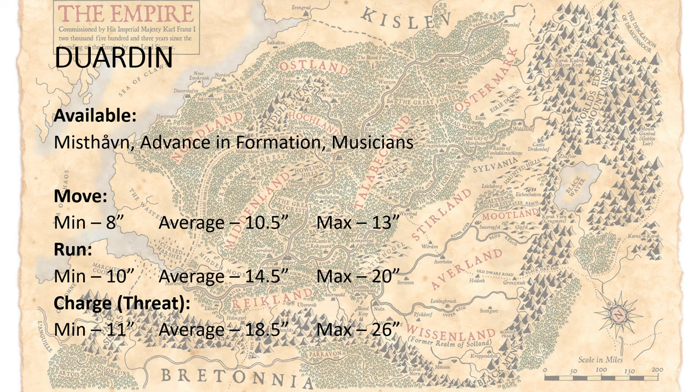The dwarves are the slowest element of this book, and with these things you can easily alpha strike with them. When you're at 22 inches on the scenarios where you deploy a little bit further apart, it is going to be a bit harder to hit that charge, but if you use your command point reroll if needed or a triumph to reroll that, you can fairly consistently get that as well, even on those longer deployed missions.